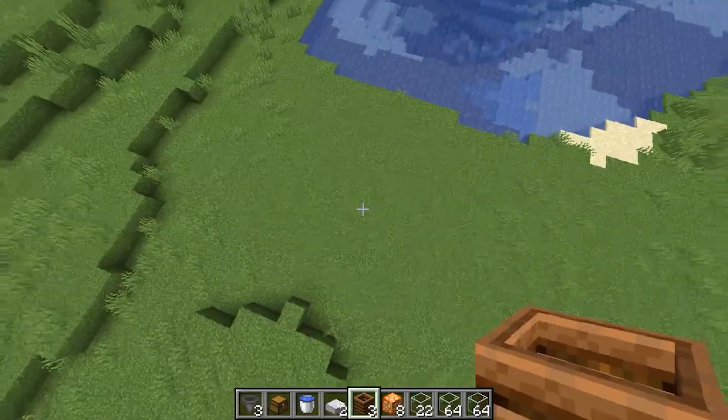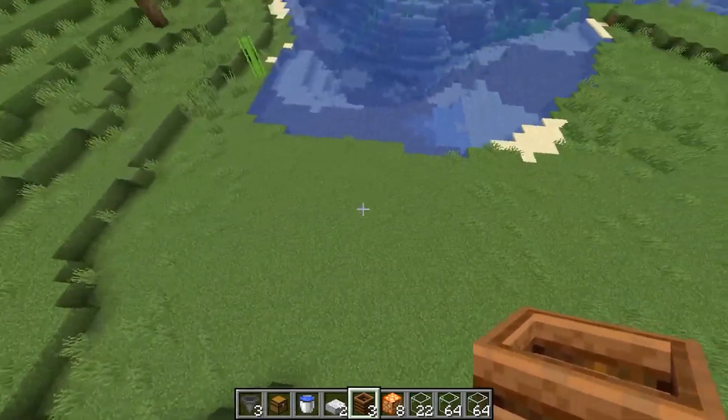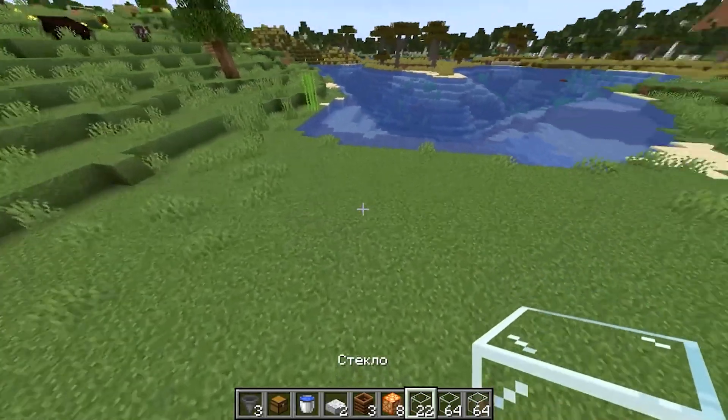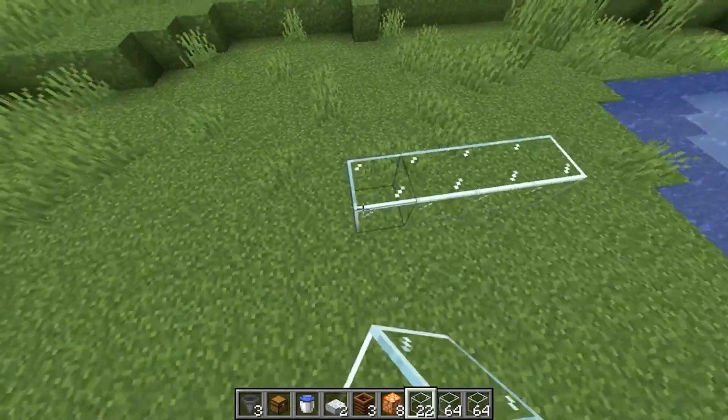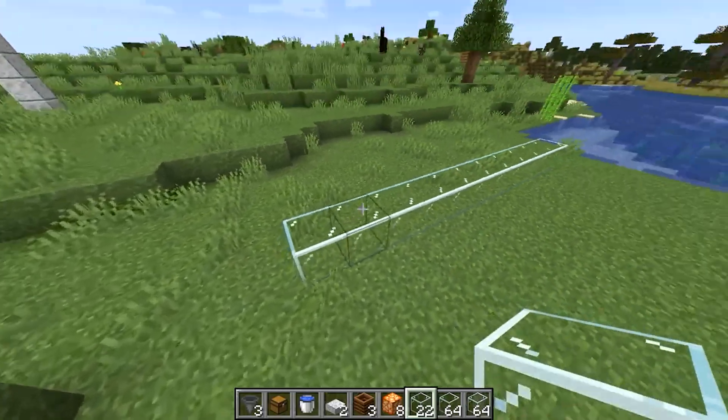For the construction of this farm you will need a territory of 23 by 11. We take the glass first and put 11 blocks as follows, then wrap around.